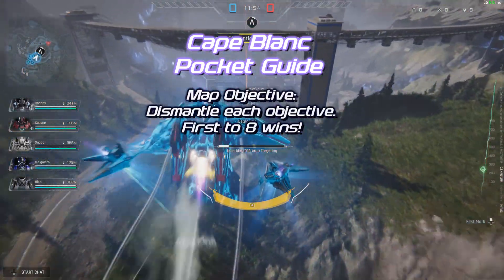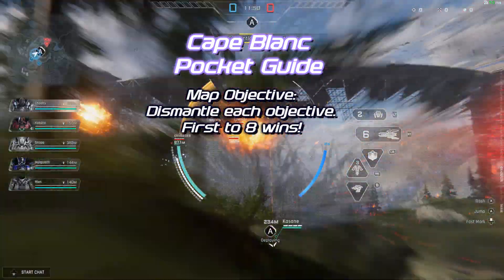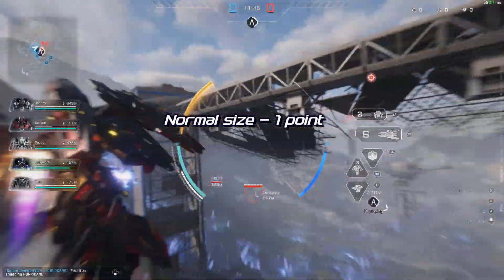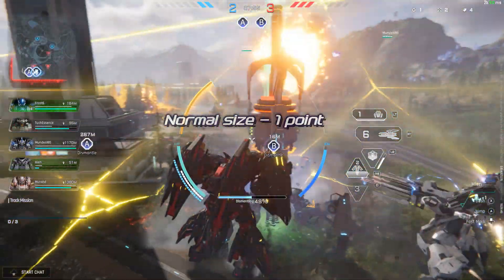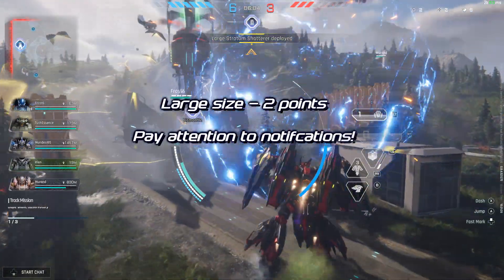In this mode your goal is to dismantle the objectives by interacting with them. Each dismantle is worth one point, however the larger objectives — you can tell by the size of the shatterers — actually give two points. First team to eight points wins.